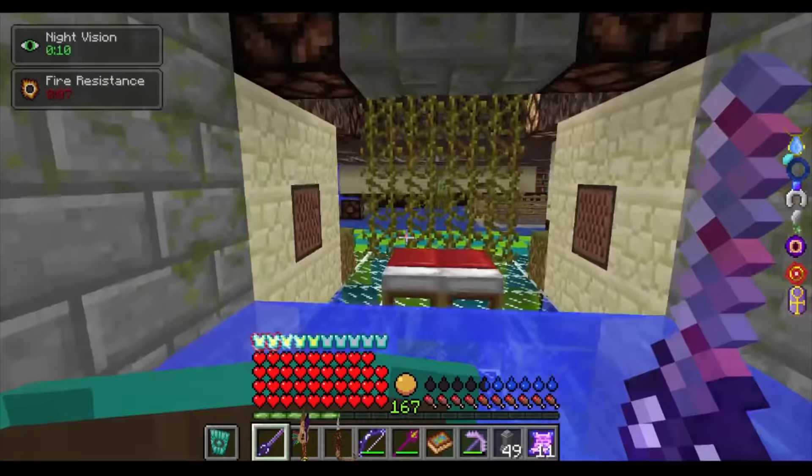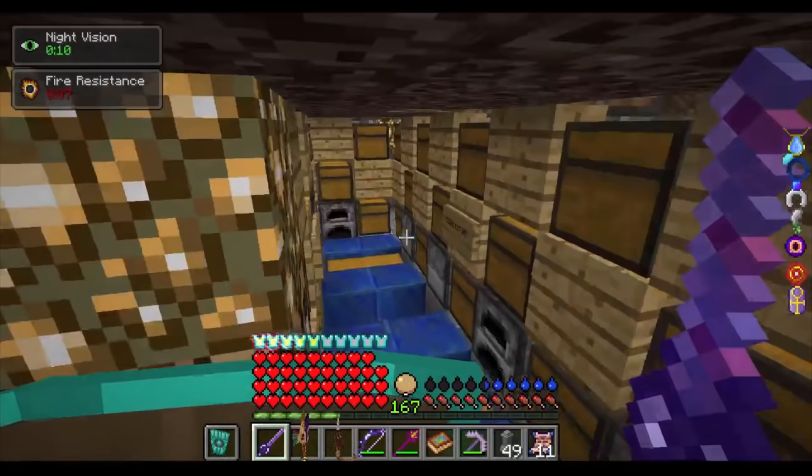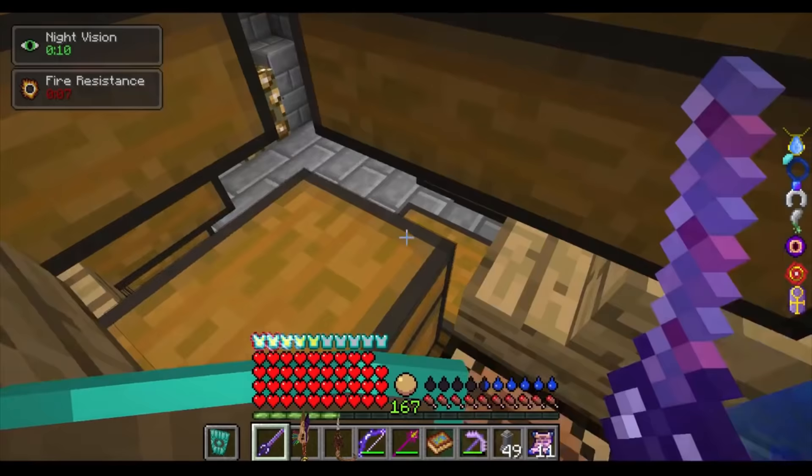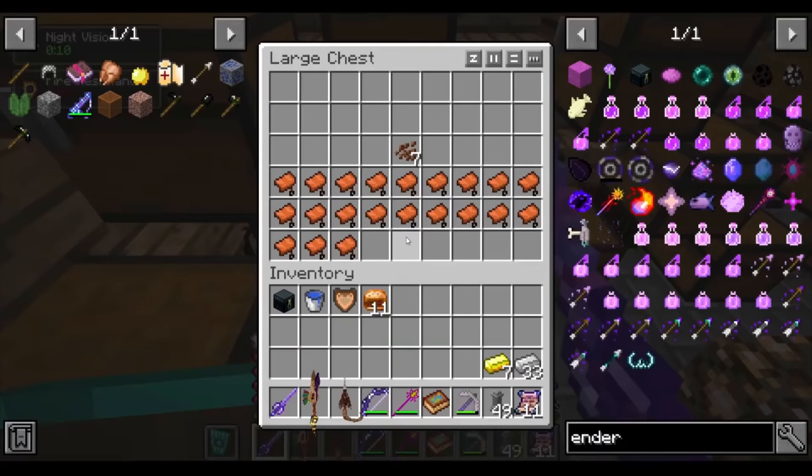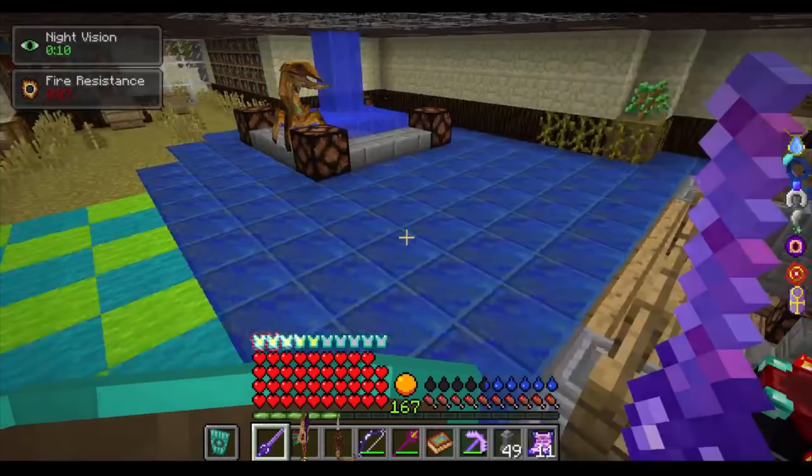The crater base has more lapis lazuli than you will ever know what to do with, saddles, food, low-tier enchanted items, flint, slime, feathers, arrows, soul sand, nether wart, bookshelves, a few iron ingots, and a gas tier. In truth, it just had a lot of miscellaneous stuff, but I don't normally need any of that stuff, so I didn't put it in the top 30. But it is a very cool base. Now on to our top 30.